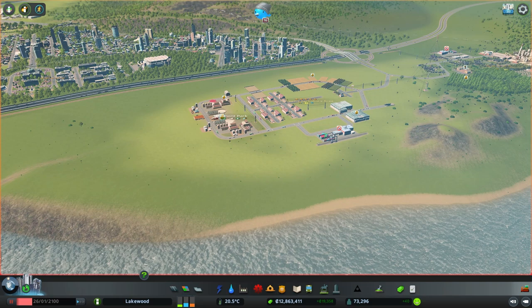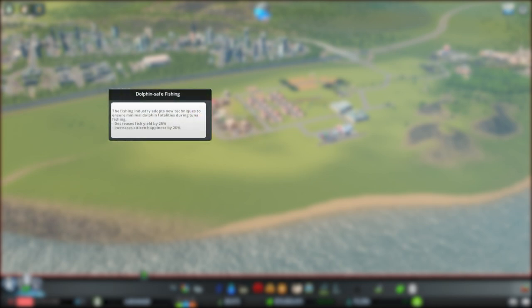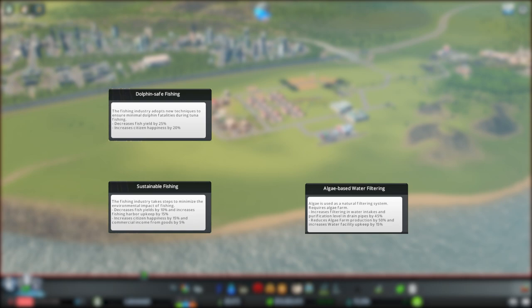There are two city planning policies unlocked at the Big Town milestone that I will be implementing before I start our fishing industry, and these are Dolphin Safe Fishing and Sustainable Fishing. Both of these policies reduce our fishing yields but will increase citizen happiness. There are two other fishing industry related policies under the Services Policies tab: fishing license and algae-based water filtering, unlocked at Tiny Town and Busy Town respectively. I likely won't be implementing the fishing license policy, but I will implement the algae-based water filtering policy as soon as it's available to me.